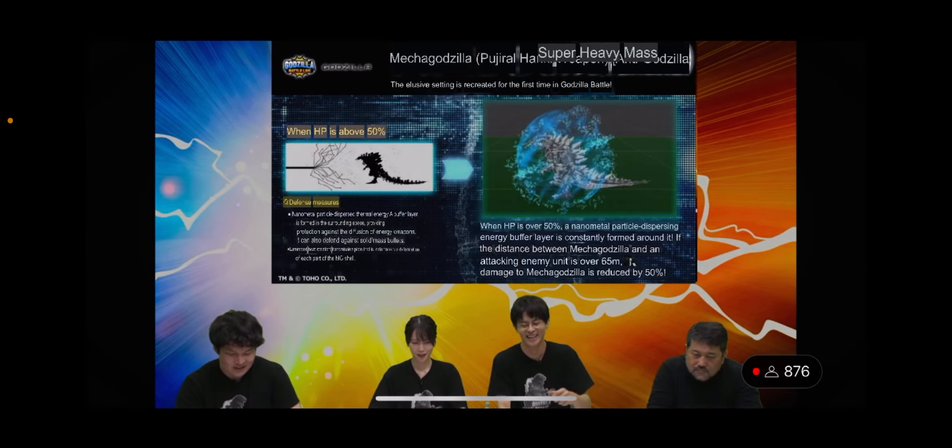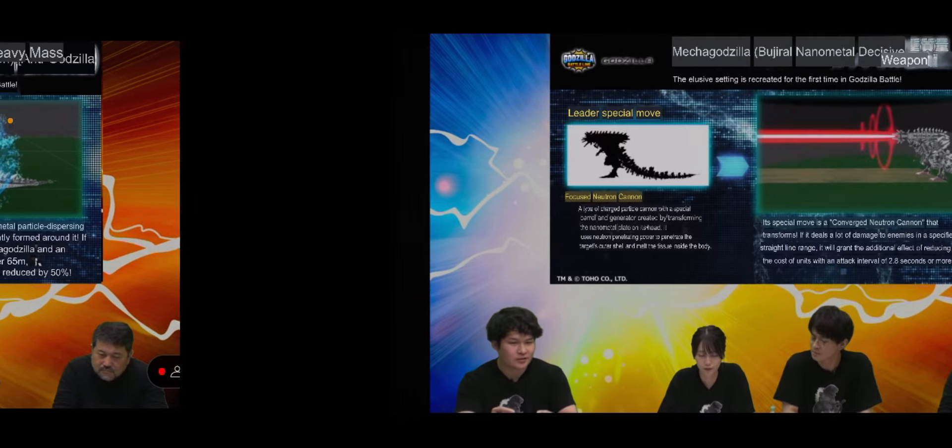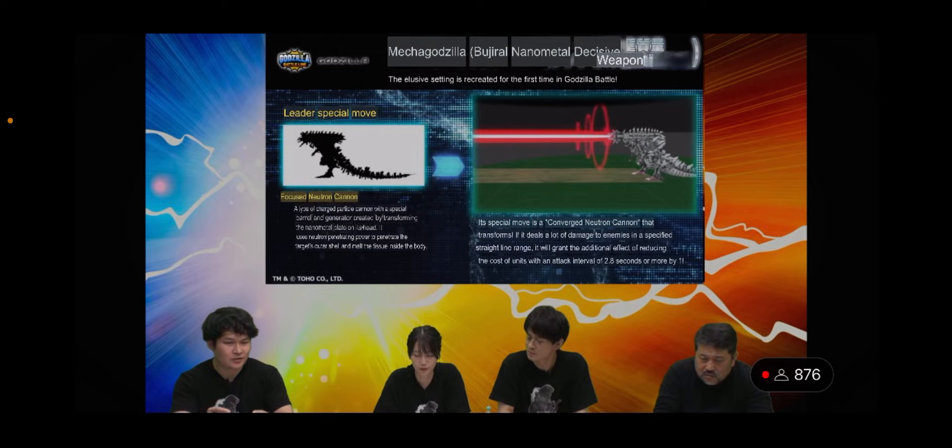The particle shield acts very similarly to Thousand Year Dragon Godora's. When HP is over 50%, a nanometal particle dispersing energy buffer layer is constantly formed around MechaGodzilla. If the distance between MechaGodzilla and an attacking enemy unit is over 65 meters, damage to MechaGodzilla is reduced by 50%. So any attacker with a range of 66 or higher gets their damage reduced. Unlike Thousand Year Dragon Godora's, this doesn't appear to be on a timer — it seems always active, though I could be wrong.